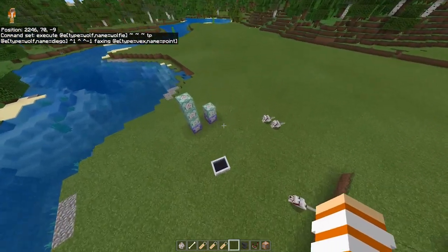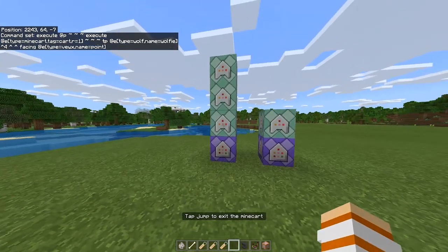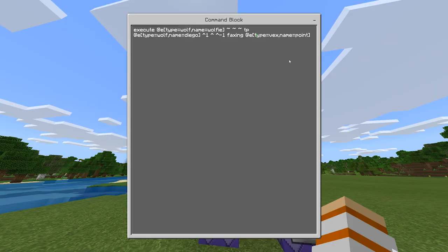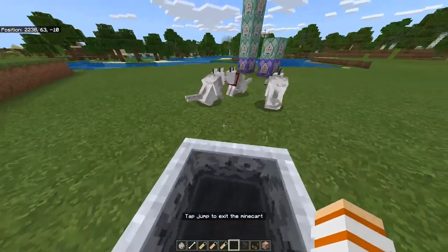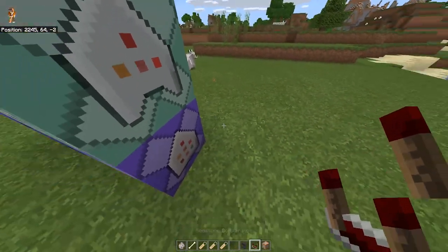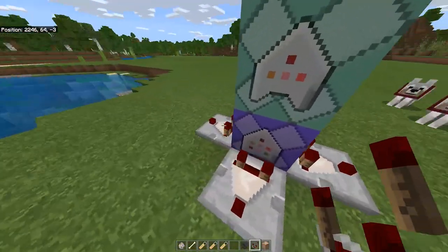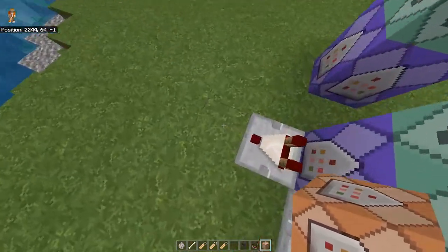Now if you hop into the minecart, everybody should stay in front of it. You can ride the minecart and have the dogs in position, but the problem is you can't control it. To do that, place a redstone comparator facing away out of the command block — three redstone comparators total, one on each side. Then place two command blocks on each side as well, so it looks something like this.